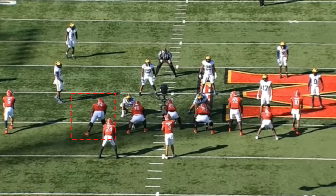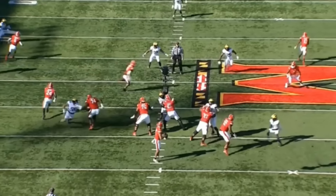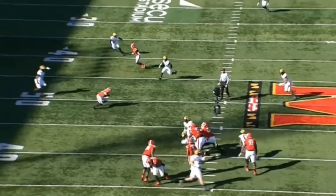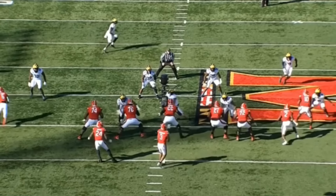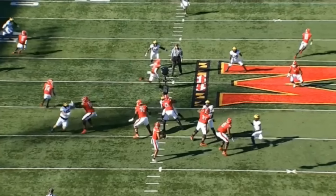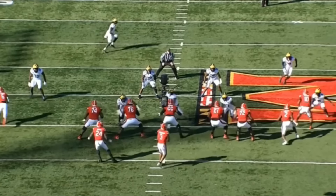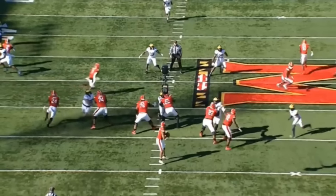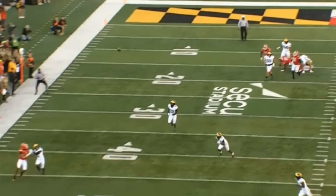There are plays on tape where you can clearly see this guy struggles to process when things change before the snap. It almost seems like Glaze wants guys to stay in the same spot, but in the NFL guys are shifting pre-snap, moving off the ball, running stunts and defensive line games. On this one here he sees a defensive line game reasonably well, but that gets to the second issue — he doesn't do a good job moving in space. The defensive tackle goes right around Glaze, and had the guard not come over at the last moment, the quarterback would have taken a hit.